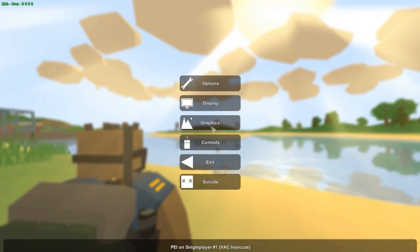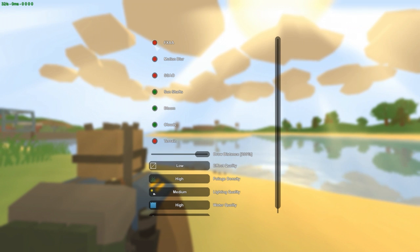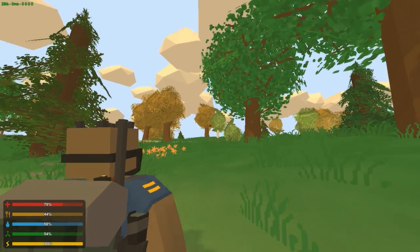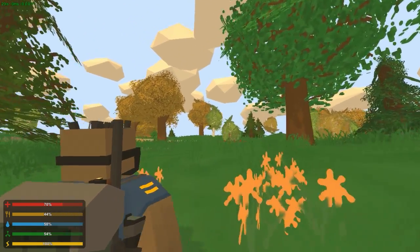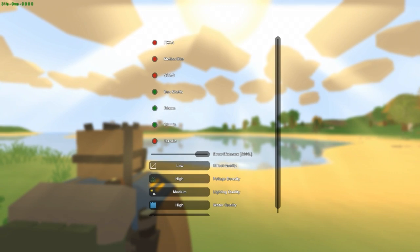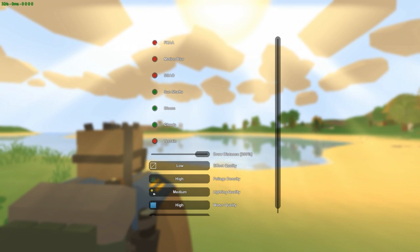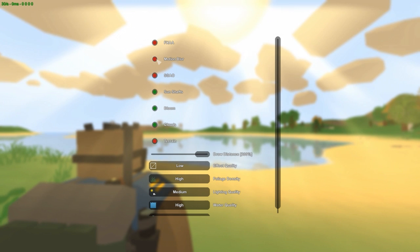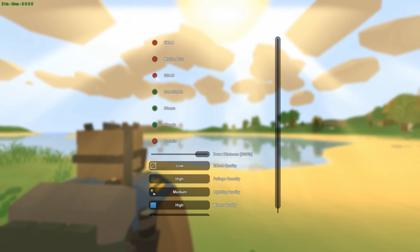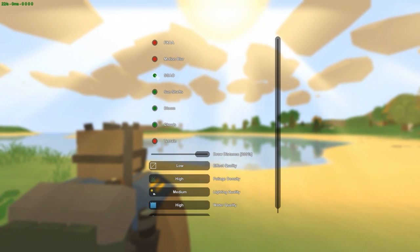In the graphics settings, first turn off FXAA — as you can see, these settings blur out stuff in the far distances and you can't see players as well, and it makes the sky a little dark. Motion blur — just turn it off, you're gonna play better without it. Next, SSAO just lags out the game, you don't want that.